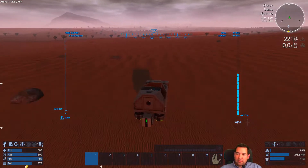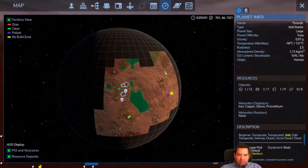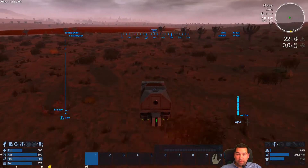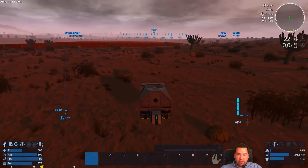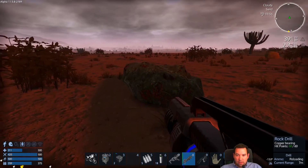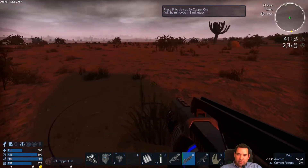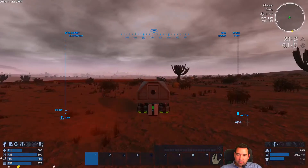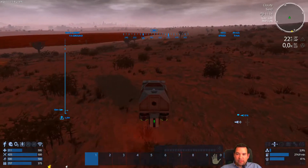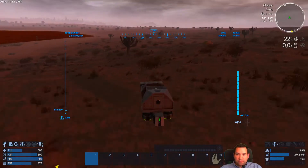We still want to go west. Looking at the map, there's Xerox territory up here and we don't want to mess with them right now because we don't have a weapon. The survival tool will not allow us to go up against Xerox soldiers. I really want to avoid the night because even with lights on, things are quite hard to see. I might skip night in the future, but we'll see.